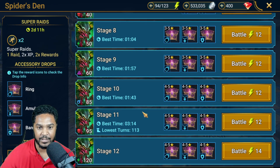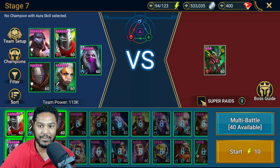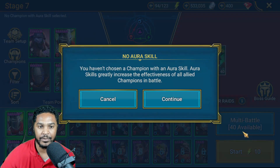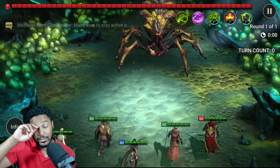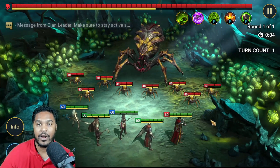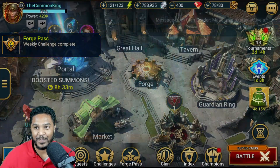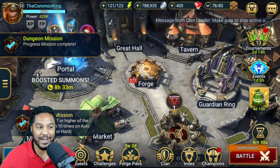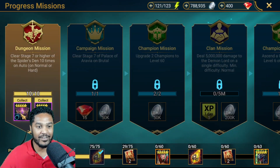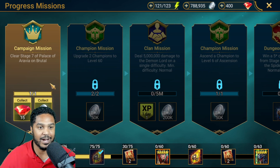It's also 2x super raids which is pretty cool — that's easy and we can super raid it. If we super raid it I don't think it makes it go faster, so we're just going to clear it 10 times on auto using quick battles. We'll come right back. I think we've finally done it — beat the Spider's Den mission. Let's grab that reward.